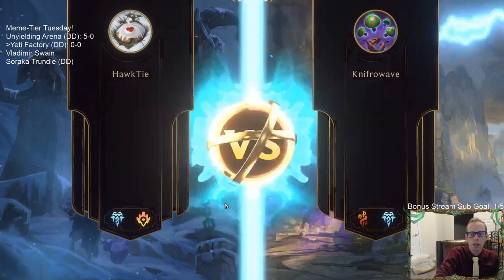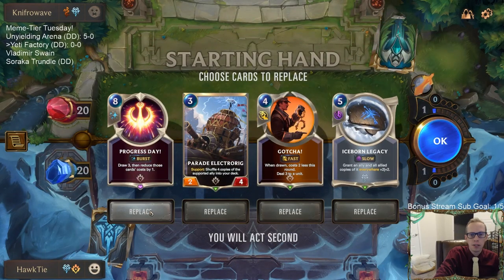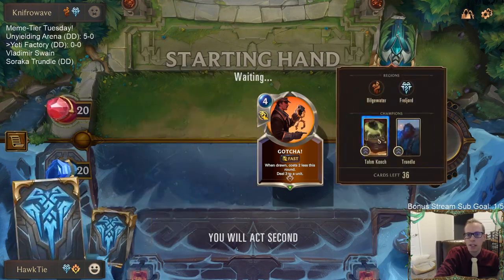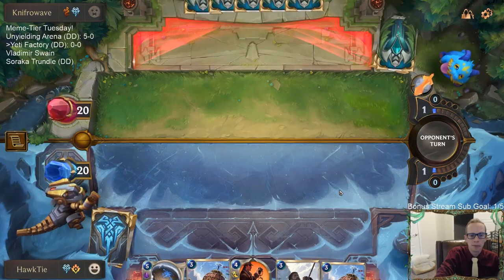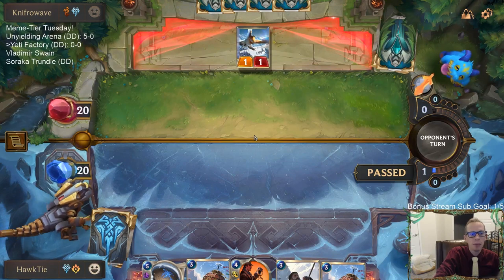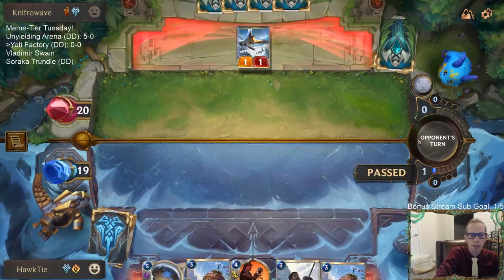Opponent is playing Tahm Kench and Trundle. We mulligan — maybe even the Electro Rig — we need to go find our yetis. Gotcha could be useful since Tahm Kench is something we're going to have to kill. We've got a lot of Electro Rigs but we don't really have a way to do six damage besides Thermogenic Beam — that's our one singular card to try to kill Tahm Kench.